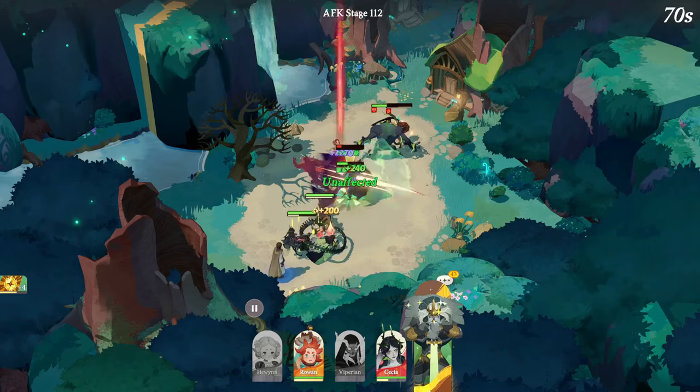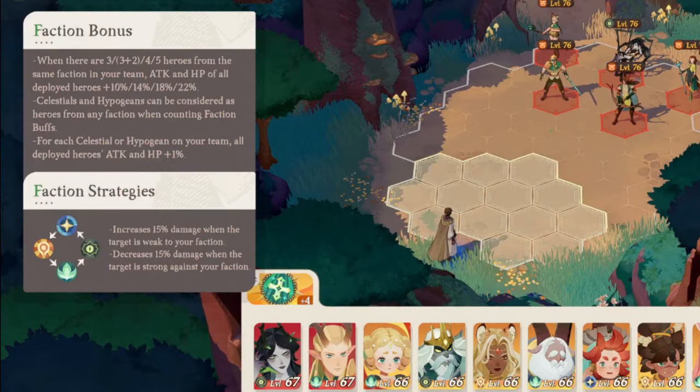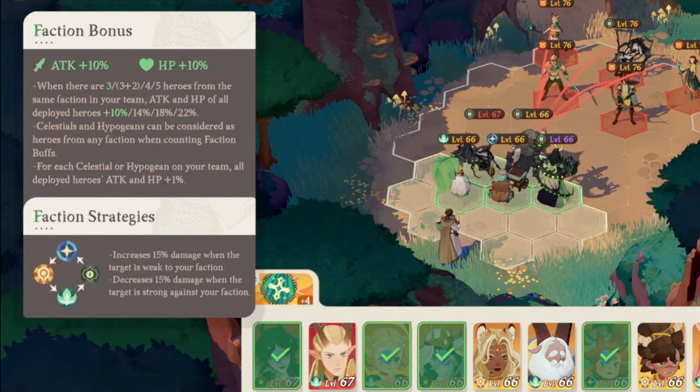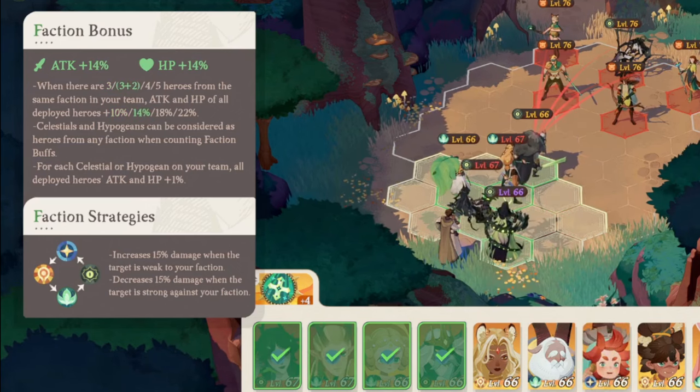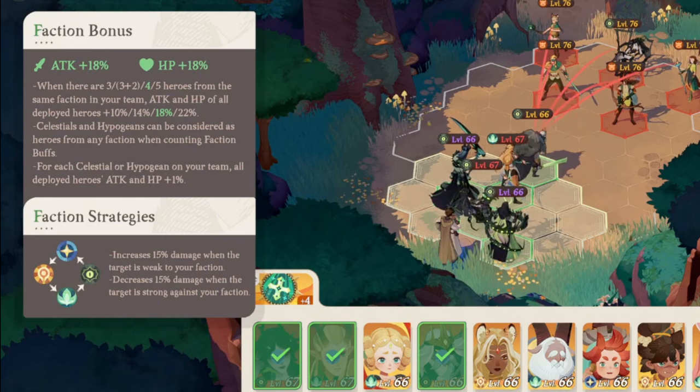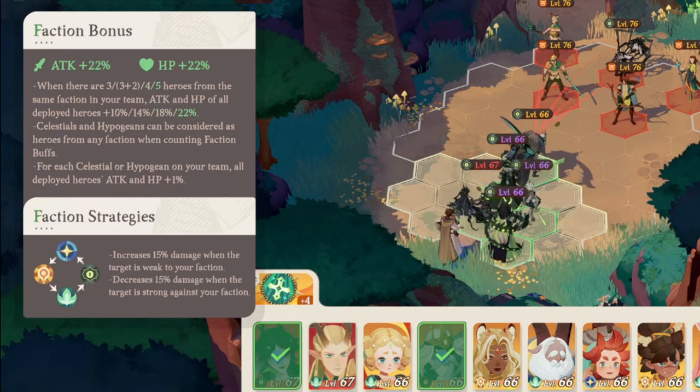Another key piece of information you need to know is the faction bonus. You gain different increases to attack and HP if you're using multiple heroes from the same faction. You can have three heroes from the same faction for one bonus, or three plus two from a matching faction for a slightly better bonus, four from the same faction for an even stronger bonus, or go all in with five. Don't get distracted and funnel yourself down into one faction though, because the returns are diminishing — sometimes it's better to have a good synergistic lineup than force a faction advantage. Faction advantages can be nice to edge out a fight, but prioritize synergy across heroes first.